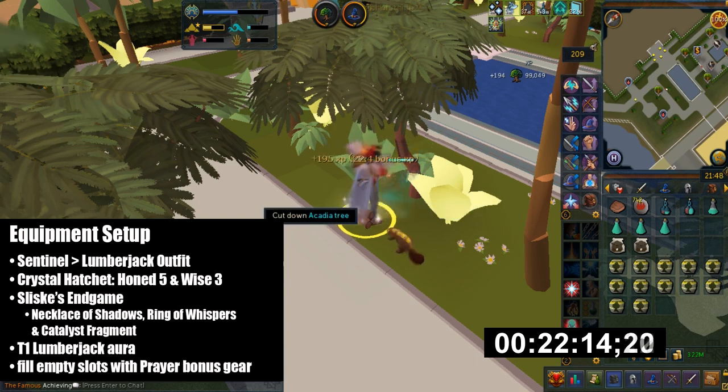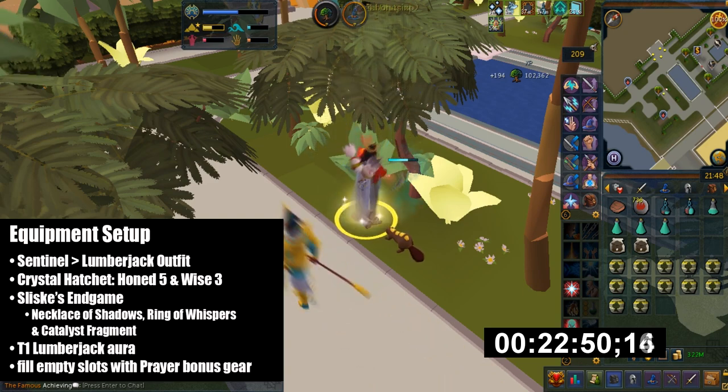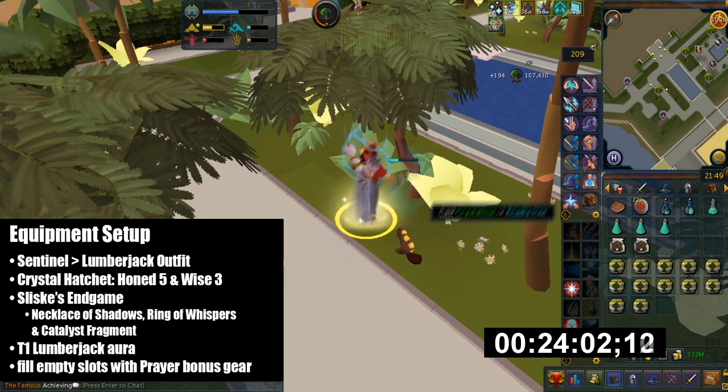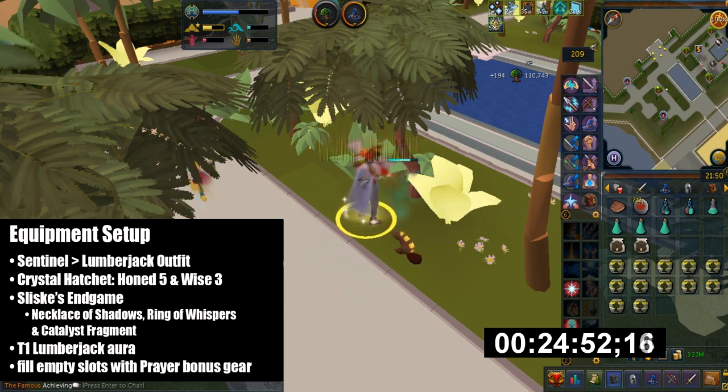The aura I have is Lumberjack Aura tier 1, which is basically 3% woodcutting success — you don't really need that here since the success rates are pretty high at high levels. Finally I would wear prayer bonus gear, which includes Dragonrider Amulet, Armadyl Gloves, Max Cape, God Book, and Ring of Death or Elf City Quiver.